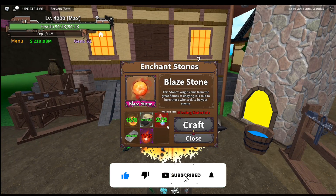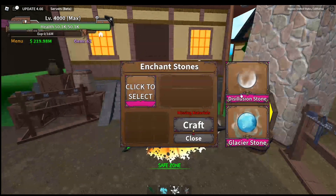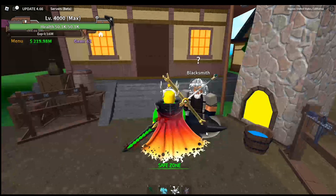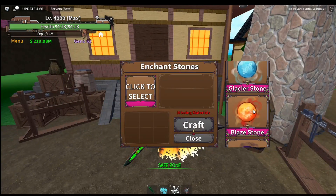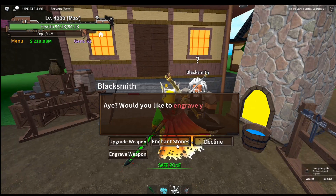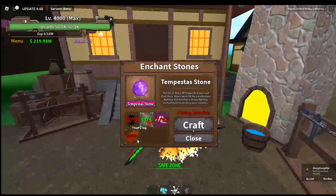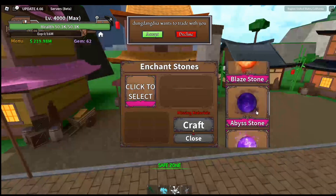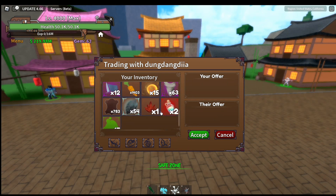I think it's the most expensive because of the fire passes required. The rest of the stones are really quick to get — they really aren't that hard. I could craft another glacier stone if I wanted to. The abyss stone isn't that hard to get either, nor is the ten petal stone, and last but not least the grail stone, which is the last one.